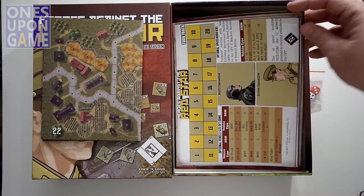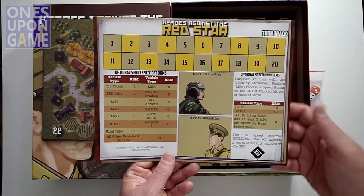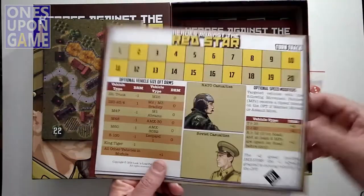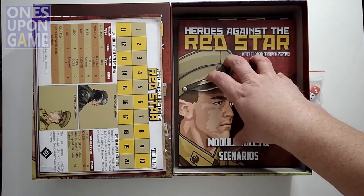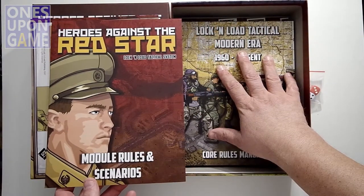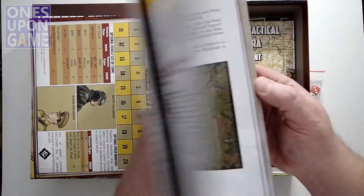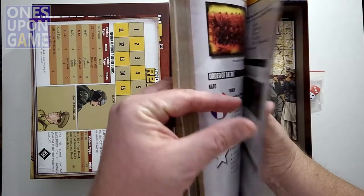We have our turn track. The standard turn track goes up to 20 with some additional information — it's NATO versus the Soviets. Good quality coated card stock, kind of shiny. Now we've got the module rules and scenarios. These are always packed with a rule book and then a module rule book. This is the meat that pertains just to this title. The modern era rules book is the rules that pertain to all the modern era games. This is the exceptions, the scenario setups, things like that. Nice full color, perfect bound, goes up to 80 pages.